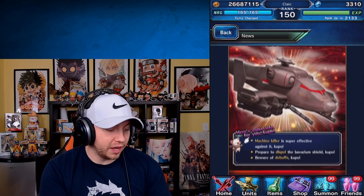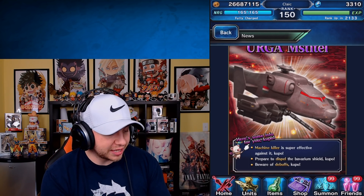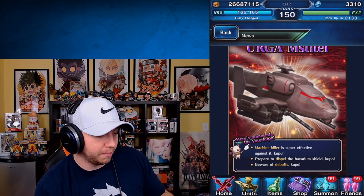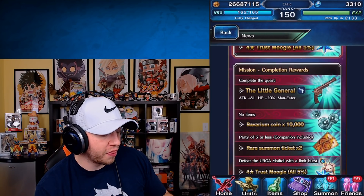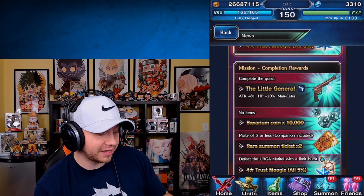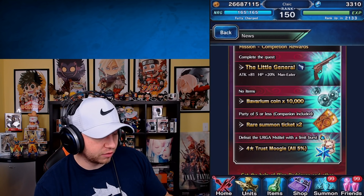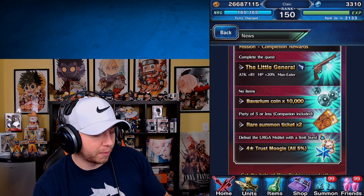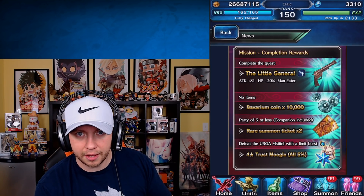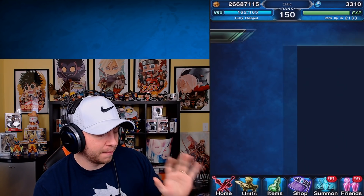Just Cause 3 still has the bigger trial — an even more angry helicopter this time. Machine type is super effective, as we knew. Prepare to dispel the shield, so we're going to have to wait to get the shield off before we can do damage. They're gonna debuff us pretty hard. The reward is a 5% Trust Moogle, plus The Little General gun: Attack 81, HP 20%, and Maneater. That is one hell of a gun — having Maneater and HP on it makes it a pretty good weapon.